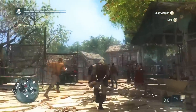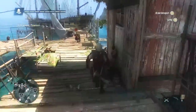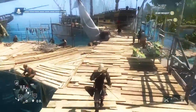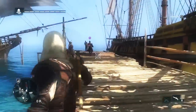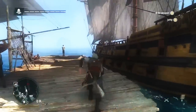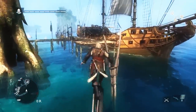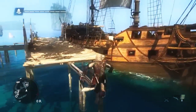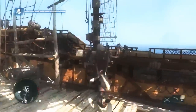Now that we've taken out one brother, the other one's going to bolt. Just like classic ACs, we can chase him down and take him out that way. But there are many ways to complete this contract — we can use the new free-aim system to shoot him, or jump onto the ship and take him out with his crew. But instead, we're going to let him escape into the sea and follow him with the Jackdaw. This is your ship — the second main character of the game. You're going to have to customize and upgrade the ship as you go on this journey with Edward.